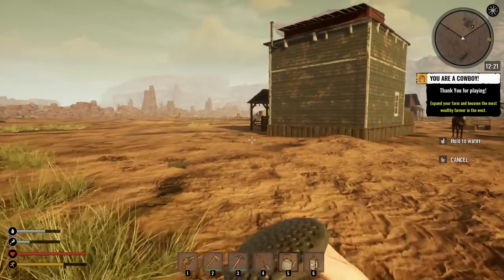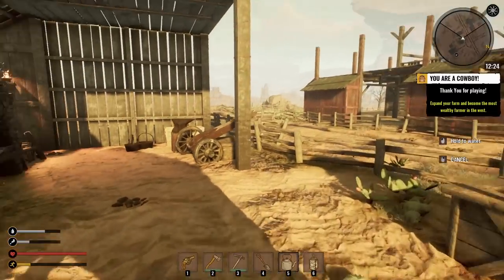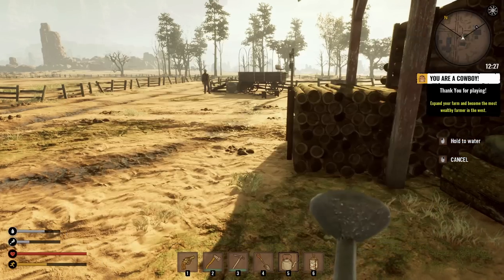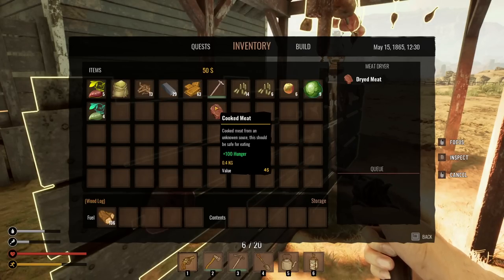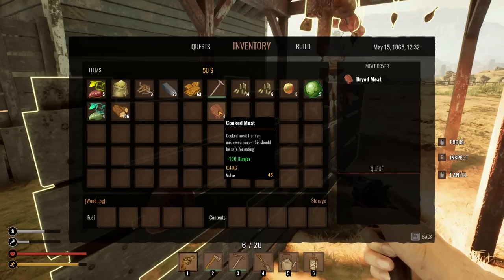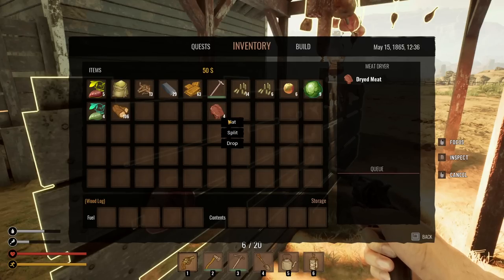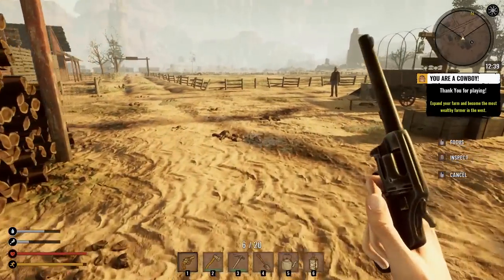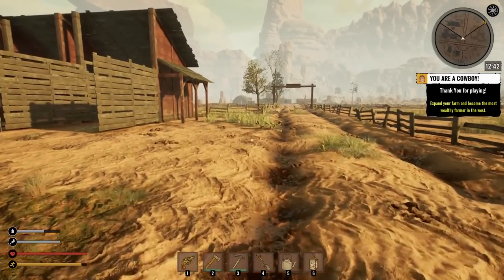Let's check the dried meat. When I was at my blacksmith I could also see the dried meat being made in the queue — pretty funny. I got a lot of food now and can even plant more. There's the dried meat — 100 hunger, holy moly! 'Meat from an unknown source should be safe for eating — 100 hunger.' I don't see any decay timer, so I think this stuff doesn't decay. Is it worth eating now or should I wait until I'm super hungry? I went ahead and ate it — probably my entire hunger bar.